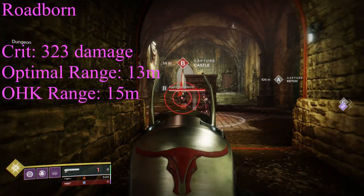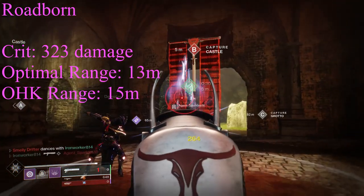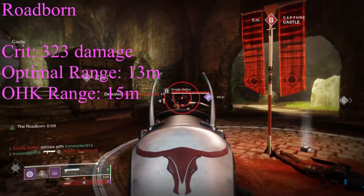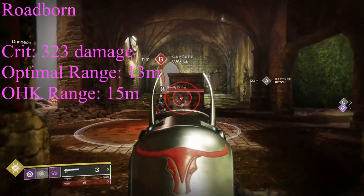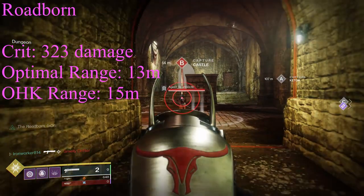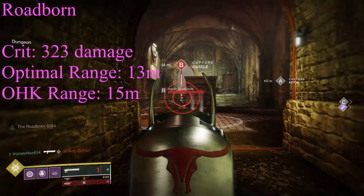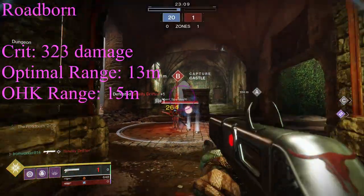When the Roadborn perk is active, the body shot damage will remain the same, but the critical hit damage will jump to 323 points of damage per shot. Also, the optimal range will increase to 13 meters before you're going to see any damage fall off, with the one-hit kill range moving out to about 15 meters. Once we move back to 16 meters, that critical hit is no longer lethal.